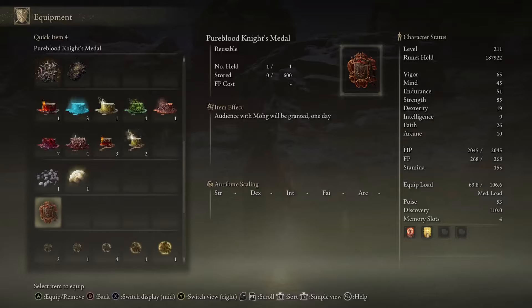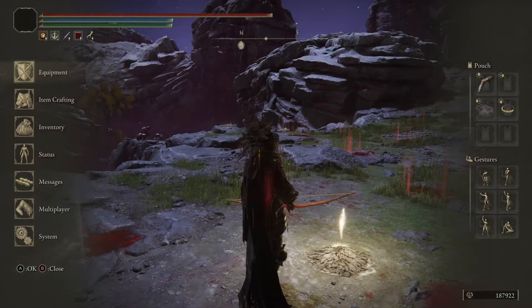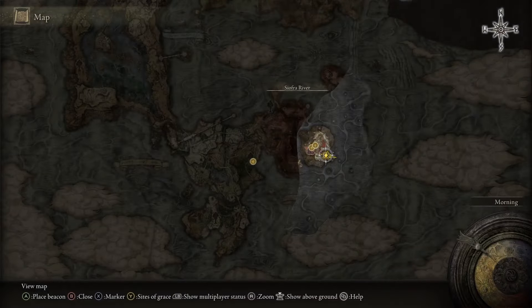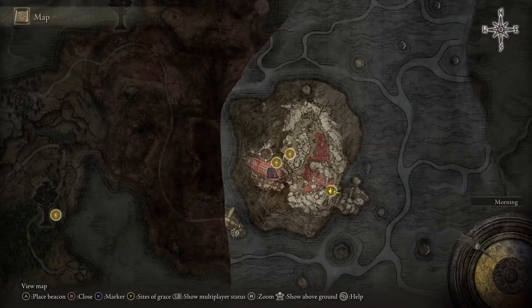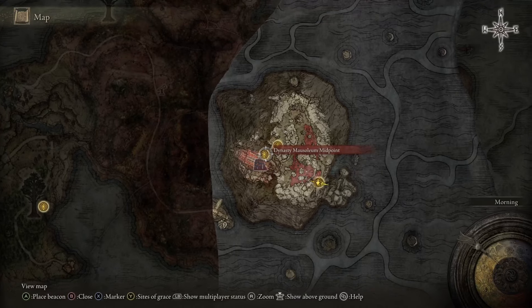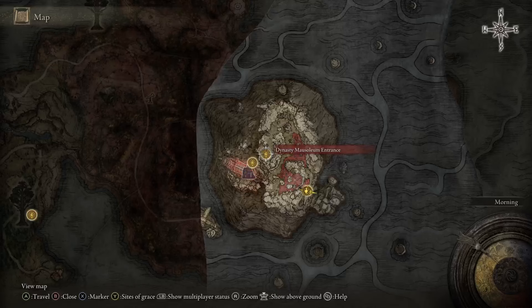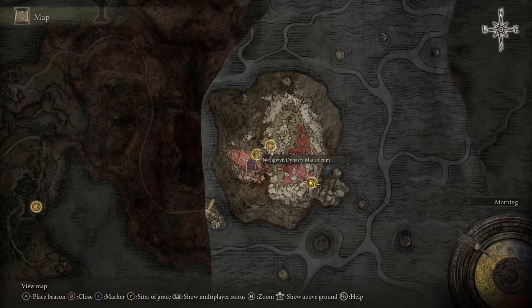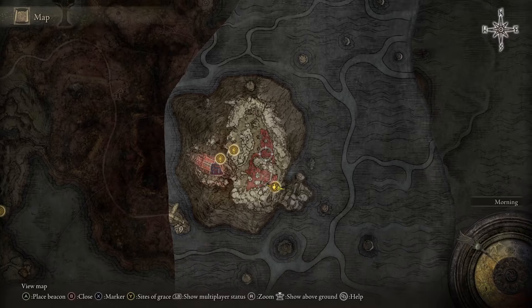It's called the Haligtree Secret Medallion — either or — and this will bring you down to this location here. Once you're down, this unlocks the underworld part and brings you right to the entrance here.